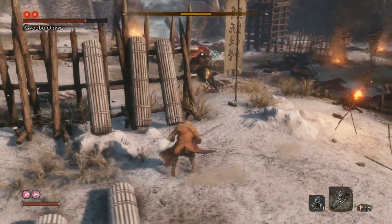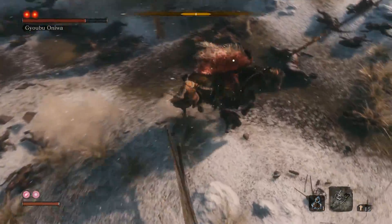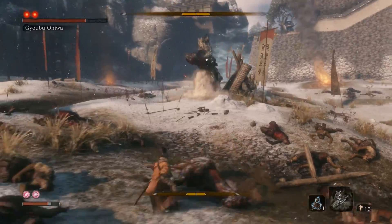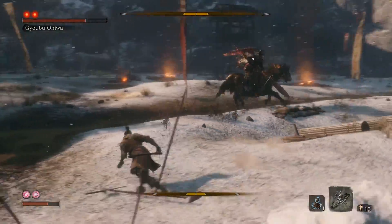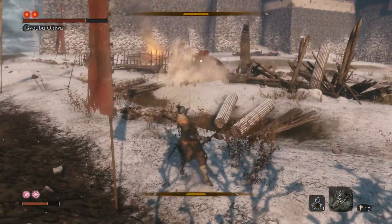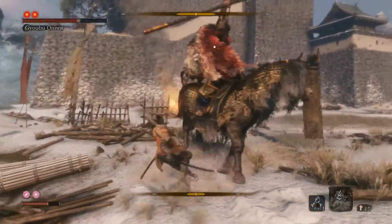Over here is kind of bullshit — I don't know what happened. I was holding my grapple button and this happened, I got hit. Right now you just want to sprint in a circle. Wait until he runs away, grapple him, hit him again, then back off.